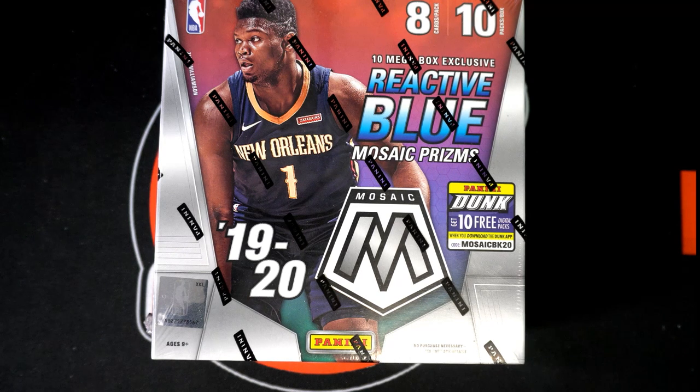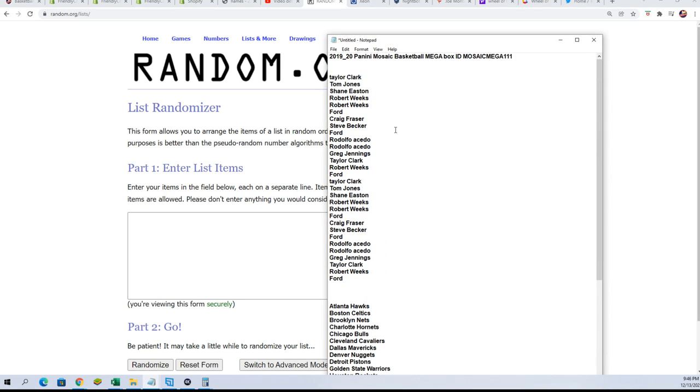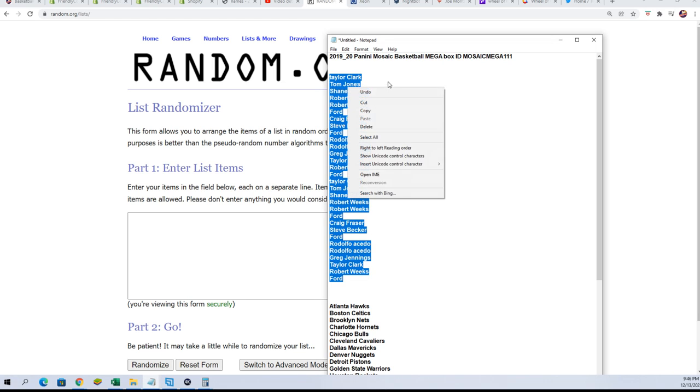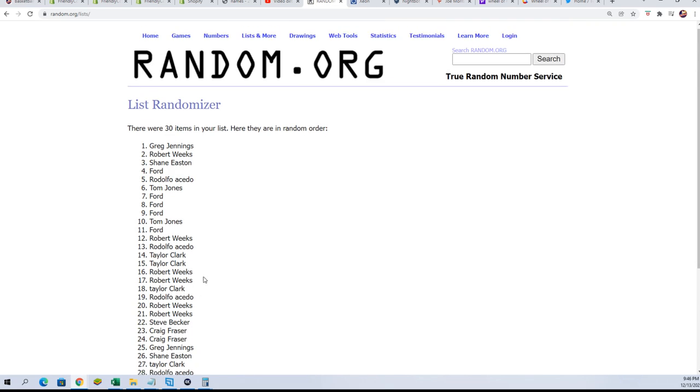I'm really excited about the possibilities here of what is going to happen next for us. We're going to find out who gets which team in the break right now in Mosaic Mega 111. Seven times through for the owner names, seven times through for the teams.